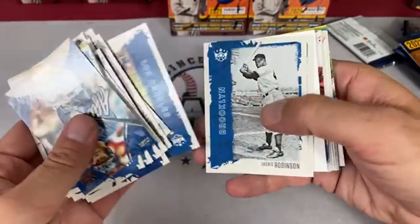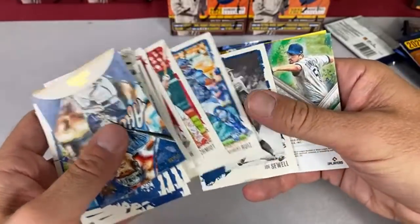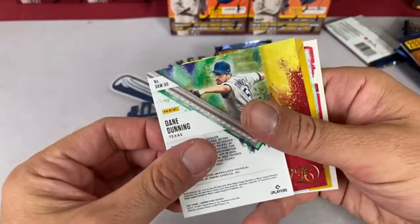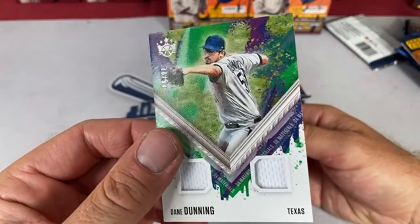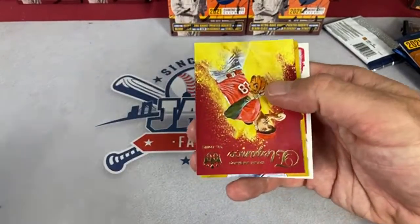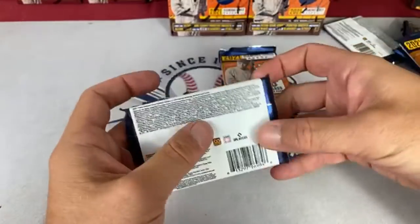It looks like they divide these up — one stack has the autograph, one stack has the relic. But I'm wrong on both counts — it's Dane Dunning out of 99. Not a fabulous relic. I guess they consider Sixto Sanchez to be a marquee rookie. Maybe we'll get a second auto — sometimes that happens.